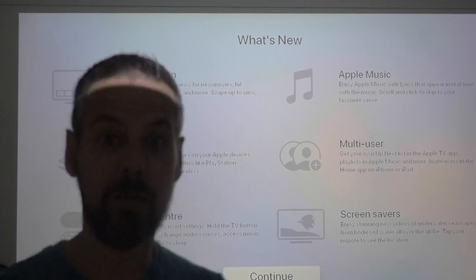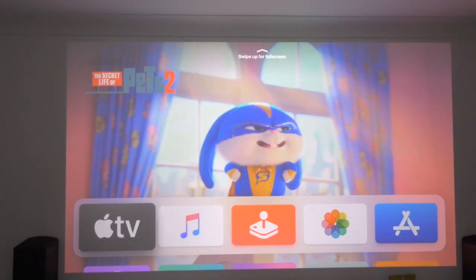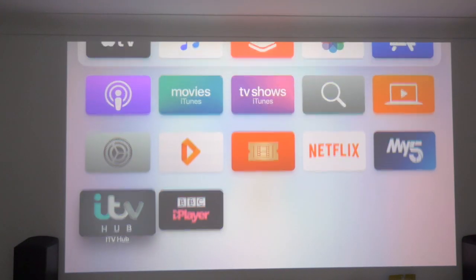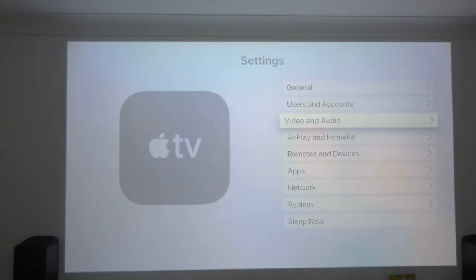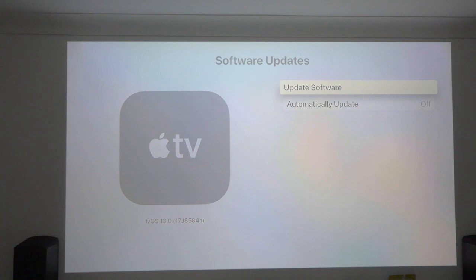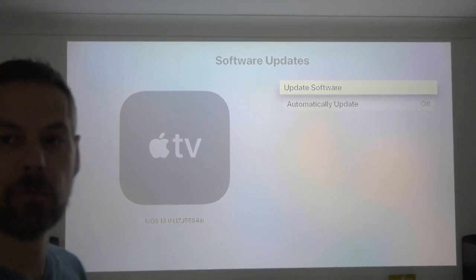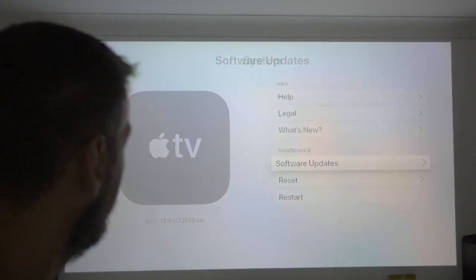So let's continue and see what's in there — this is the first time I've tried it. Let's start down here, go into settings and just confirm the version as we always do. Let's do software updates and see what we're on — 5584A — just check there's no further updates. It's up to date. So 17J5584A is the final version, which is as per our previous video.